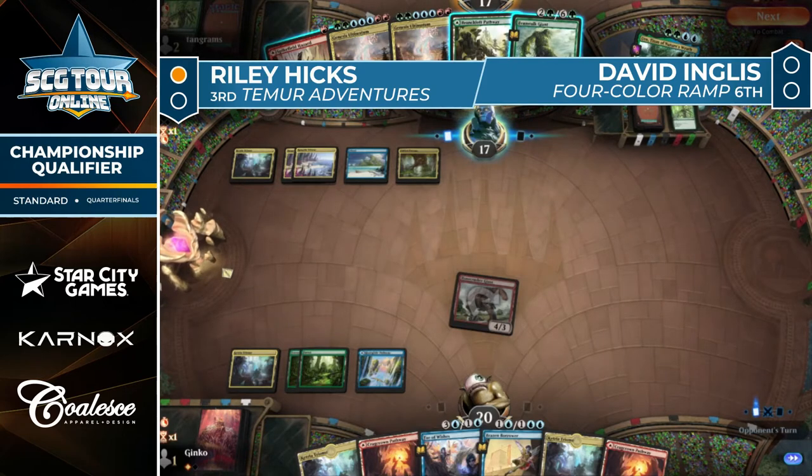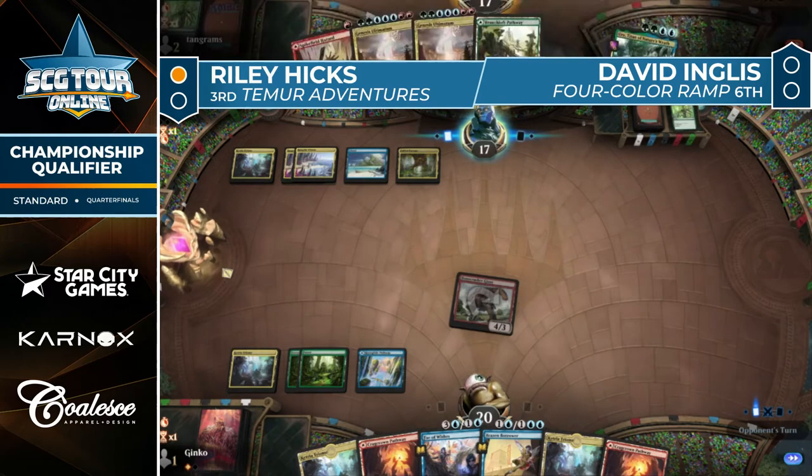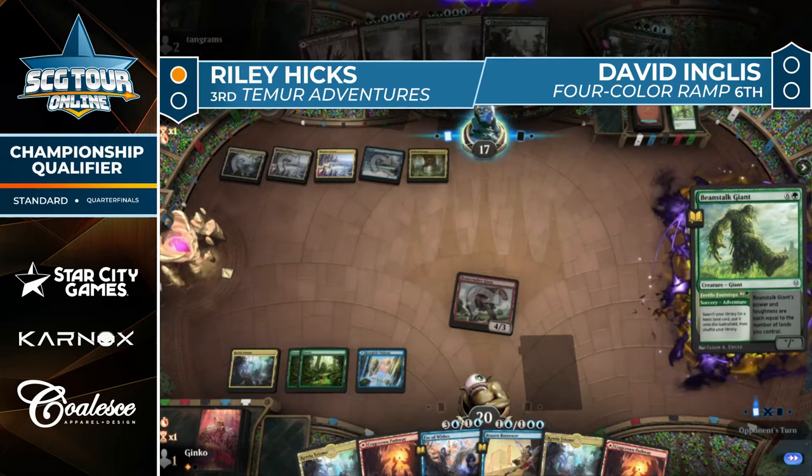A lot of seven-mana spells in this four-color ramp deck. Genesis Ultimatum is the hard seven at least — Fertile Footsteps really costs three. I've seen Fertile Footsteps cast dozens and dozens of times but I don't know that I've seen Beanstalk Giant actually cast more than five times.